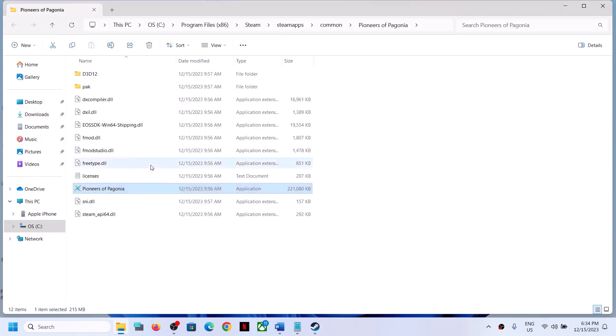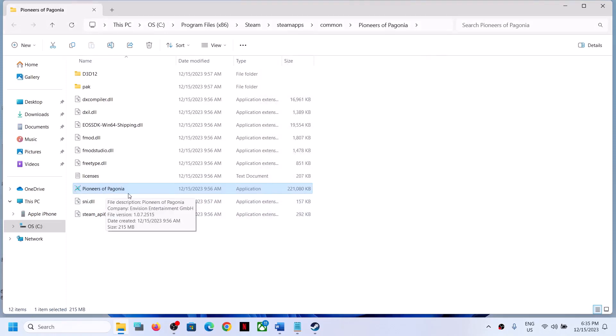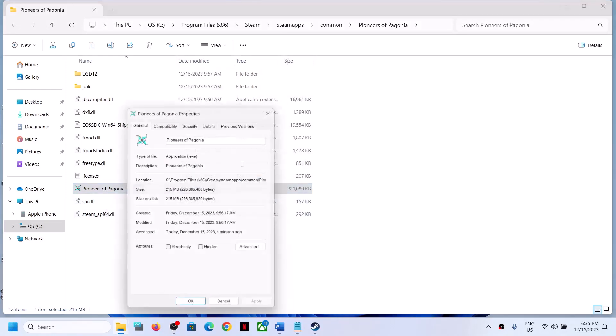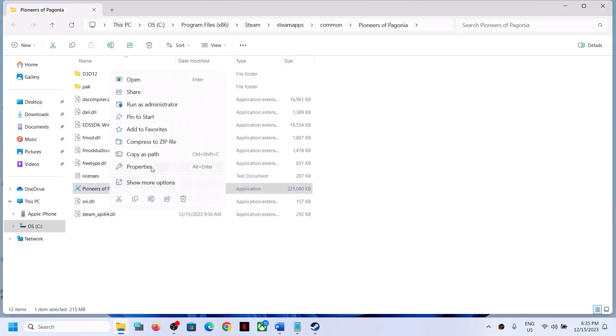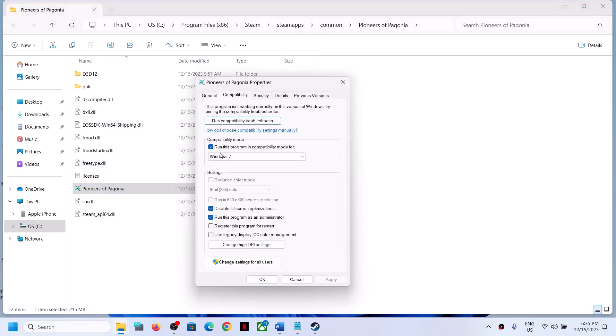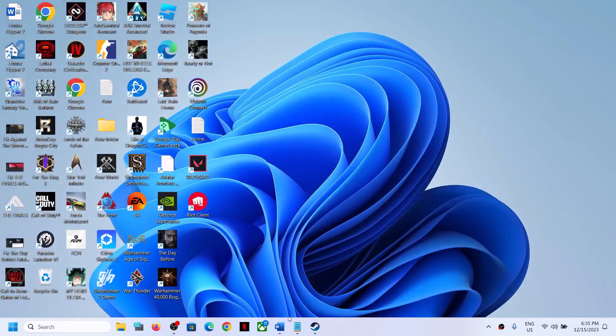If you're still facing the problem, right-click on the exe file again, select Properties, and put a check on Run This Program in Compatibility Mode — select Windows 8. Also put a check on Disable Full Screen Optimization. Click Apply and OK, then double-click to launch the game. If that does not work, this time select Windows 7 from the list, click Apply, OK, and launch the game. If still not working, uncheck everything, click Apply and OK, and follow the next step.